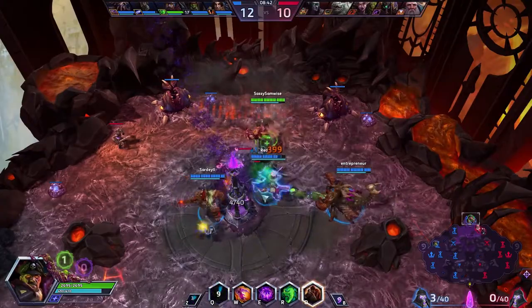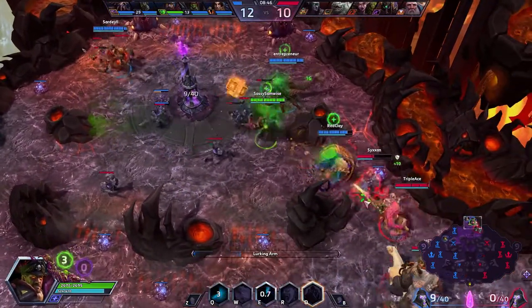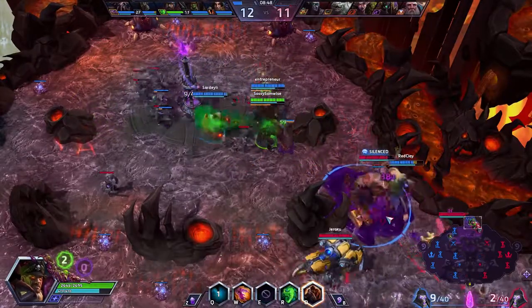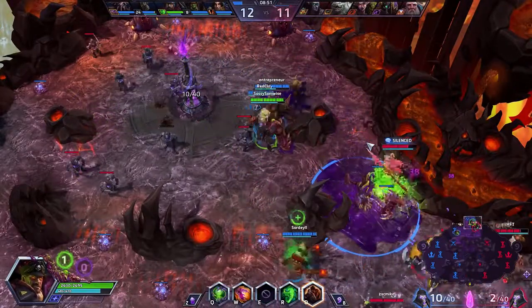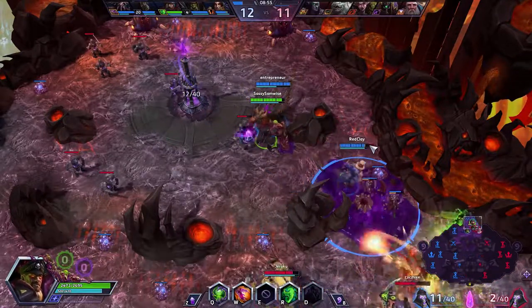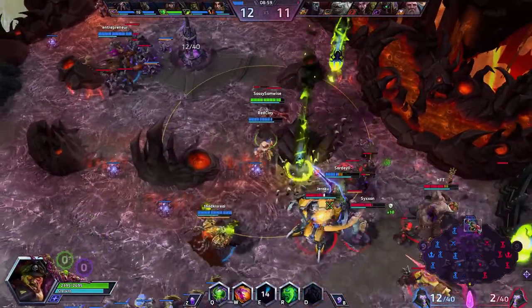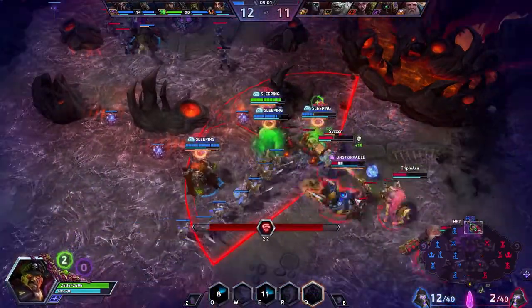Just start punching dudes, healing people. You can use your... yeah, there you go, that's exactly what you want to be doing — just leave that Lurking Arm there. Now go in — big burst heal, maybe use your swipe.